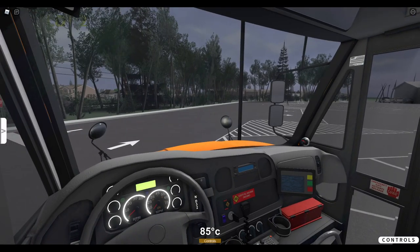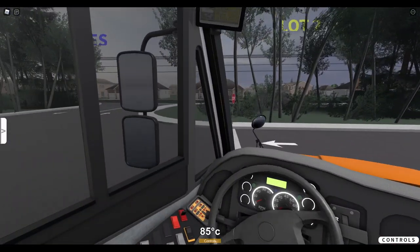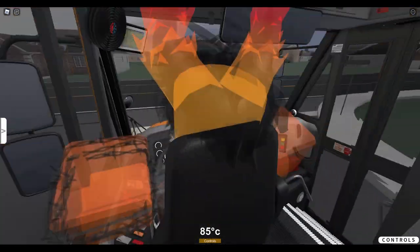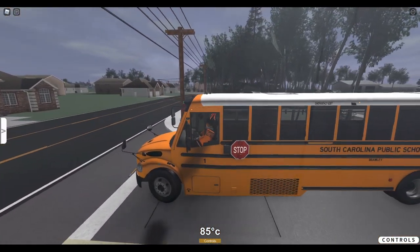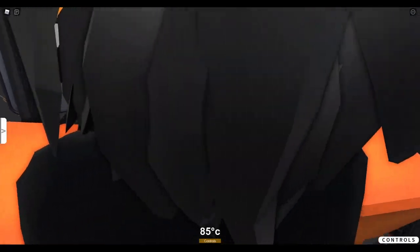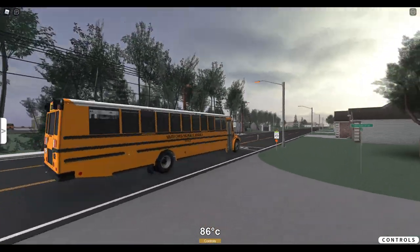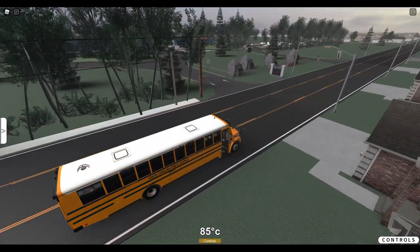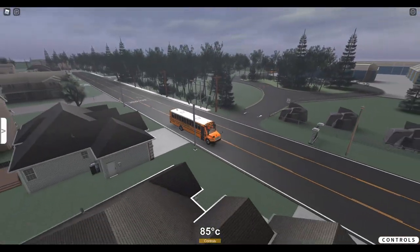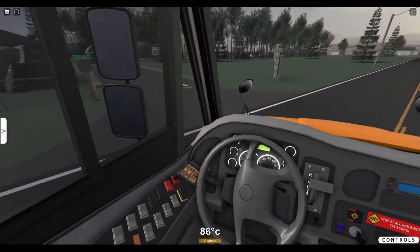We're going to go ahead and get started on the route here. There are little bumps in the lot right here — I don't know if that's on purpose or not. We're going to do a middle school PM route. Where should I pull in at? I'll pull over here.